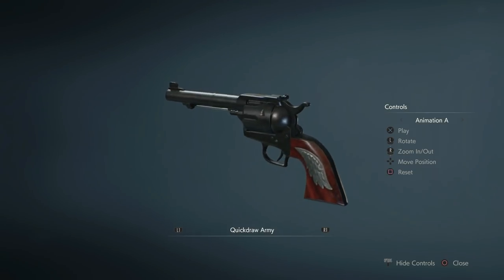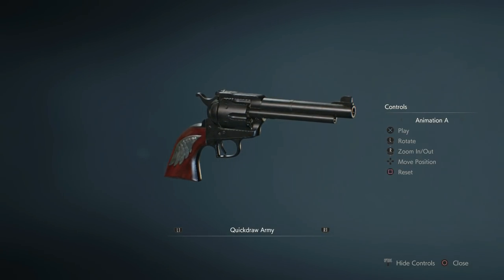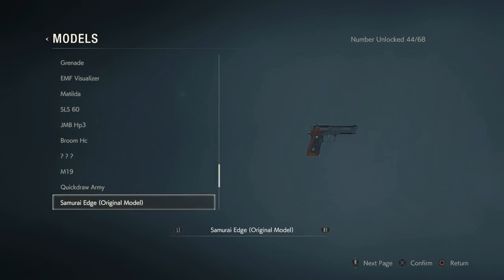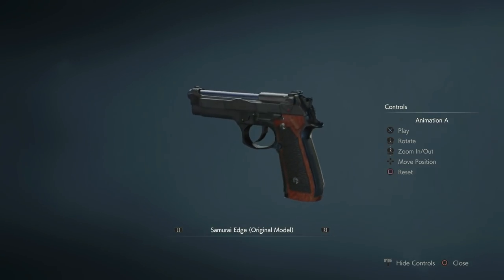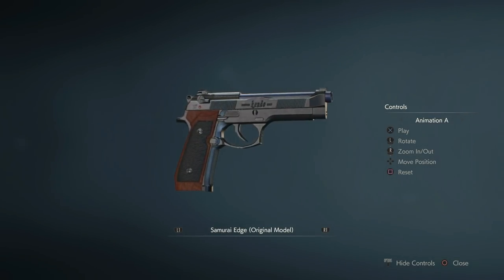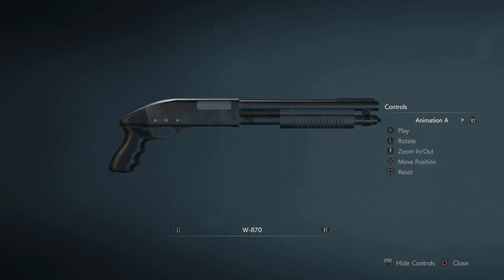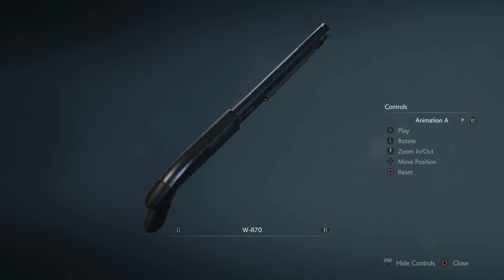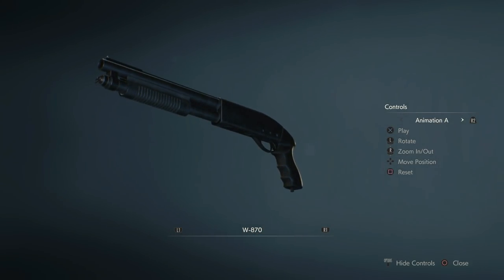Just a quick note before we start — there are three other guns in the game. The Broom HC, which is Ada's handgun, you'll use that during her section. The Samurai Edge handgun: to unlock this you need to get an S rank on standard difficulty or above. And the LE5 submachine gun — you unlock that by completing the game with an S rank on Hardcore. The last two both have infinite ammo as well. Now that's out of the way, let's begin.